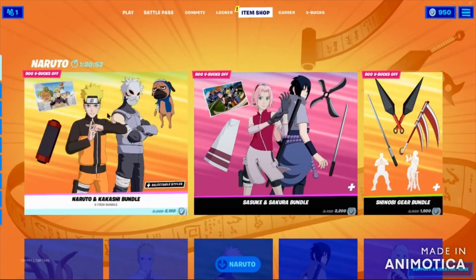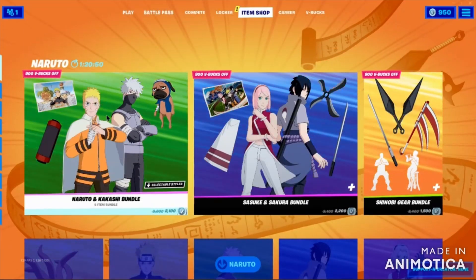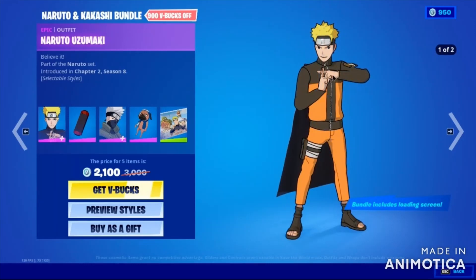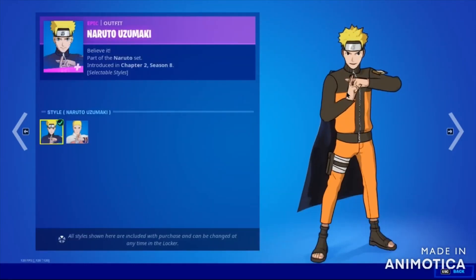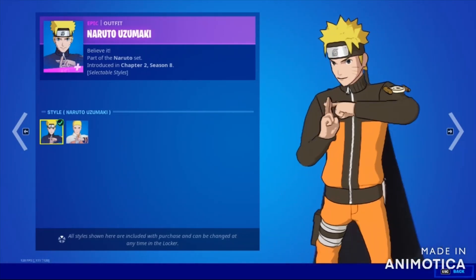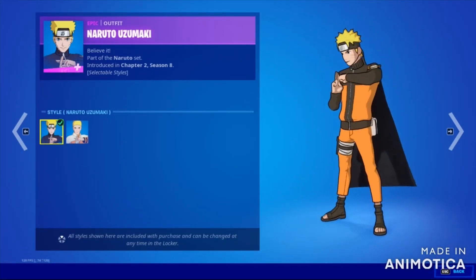Let's start with the Naruto and Kakashi Bundle — it costs 2100 V-Bucks. Here it is, Naruto and Kakashi. And here is Naruto — oh my god, it's awesome. Look at his details.